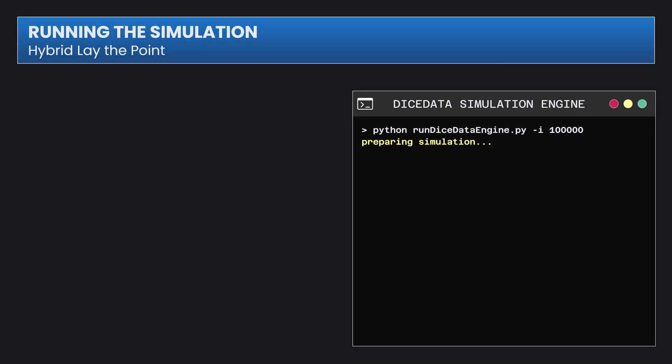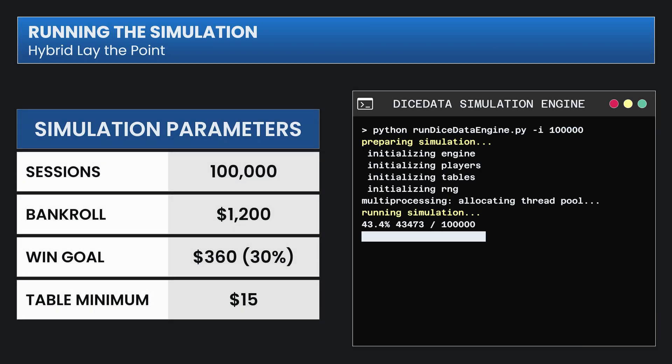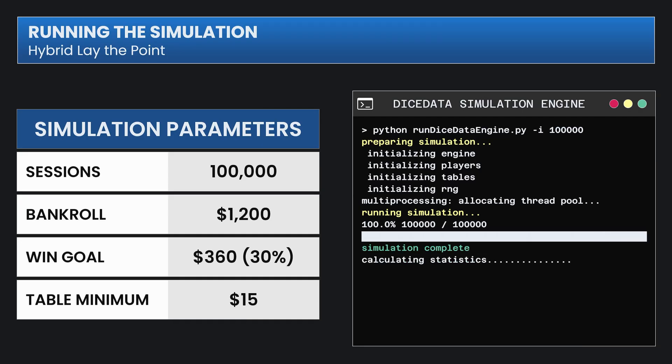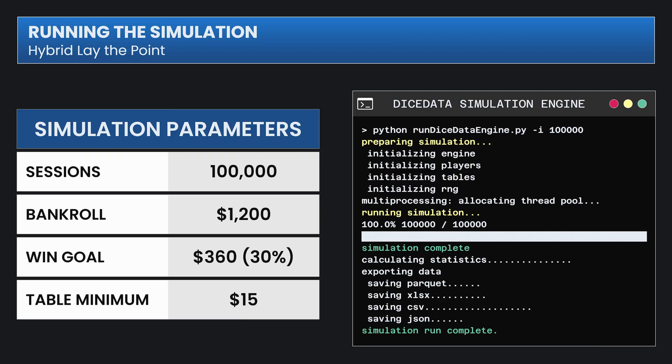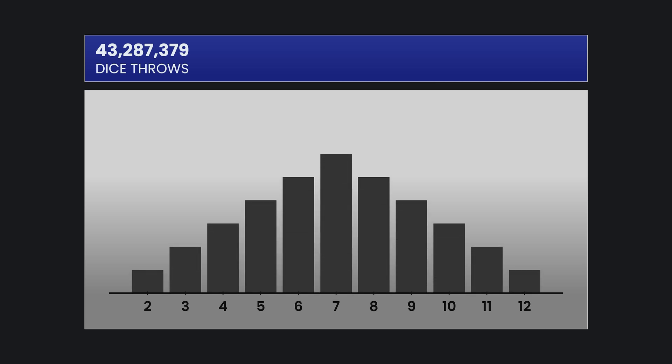That was just one single session. Now let's run 100,000 sessions. Each session will stop when they've won at least $360 or exhausted their bankroll of about $1,200. The table minimum is $15. Let's check our rolls and make sure they're fair — the simulation rolled a massive 43.2 million times. In gray we have the theoretical distribution and the throws we actually observed are in blue. The two distributions line up nicely, indicating the results will reflect what could happen in a real game.